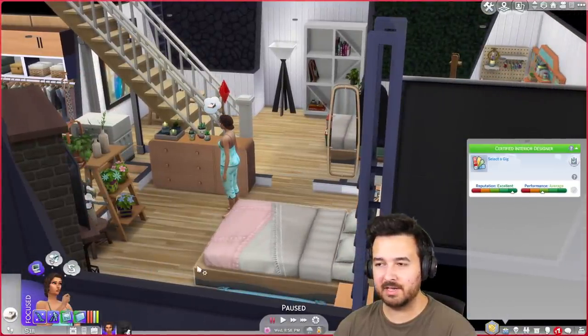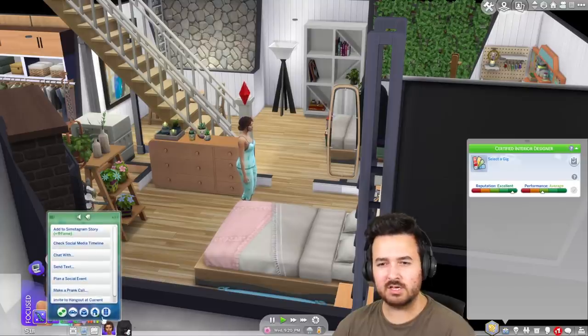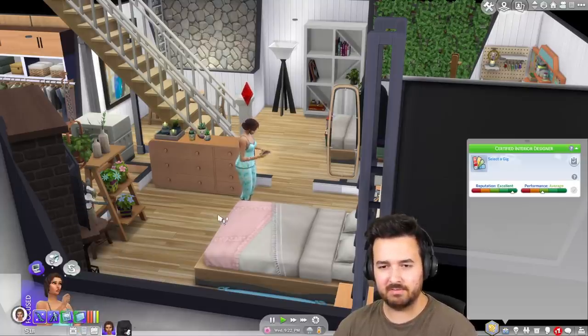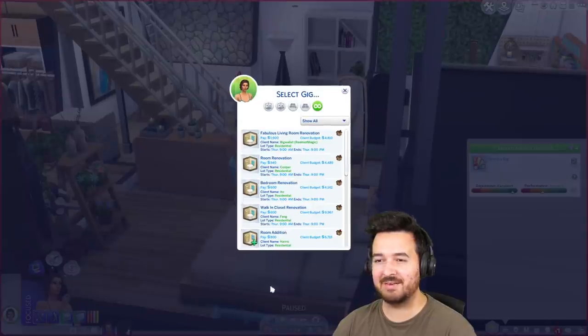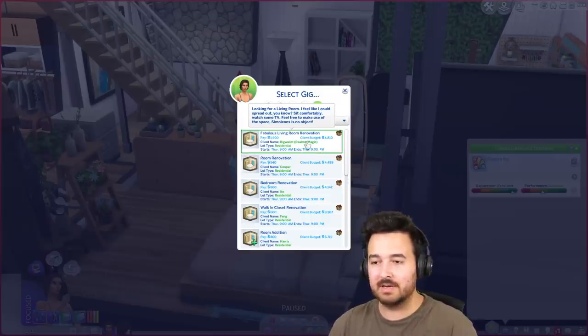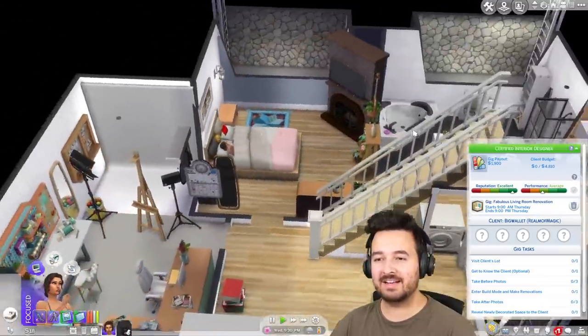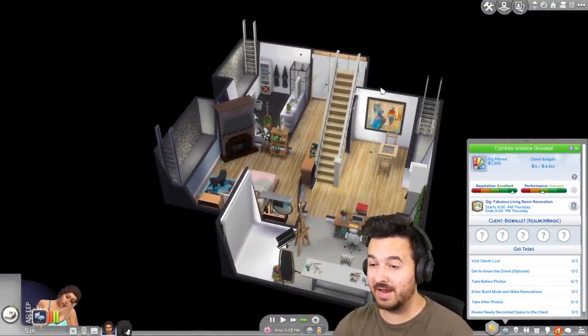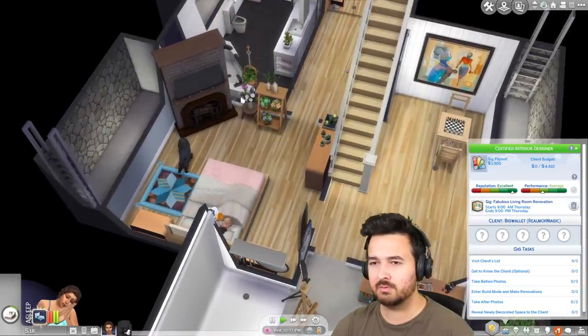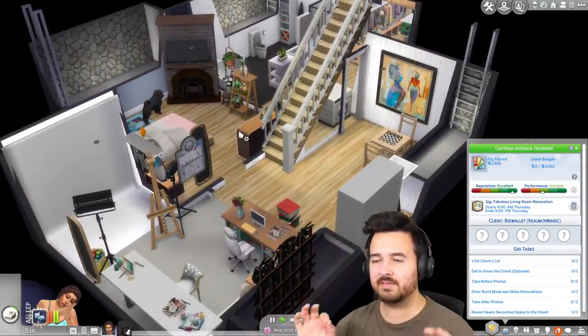Do I even have a job? No, I don't - let me get a gig. My gig button's not working, which is a slight concern, but the phone works. We can do the fabulous living room gig. I want to do up that realm of magic house with the witches - with Colum and Plantain and baby Reginald. We should probably age him up. Let's go to sleep first.